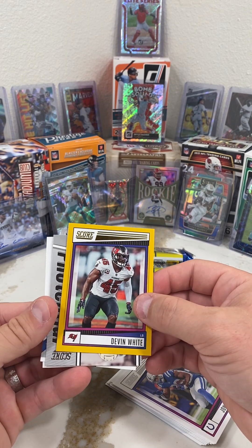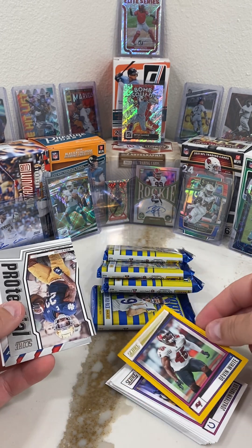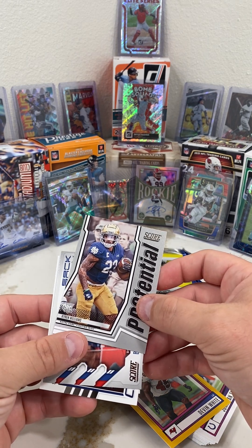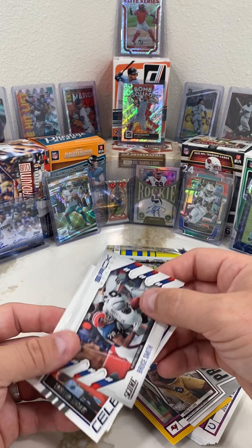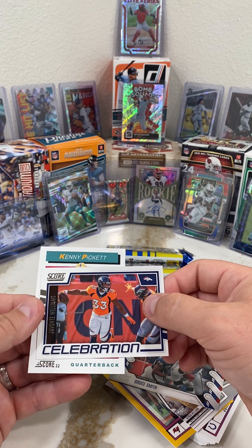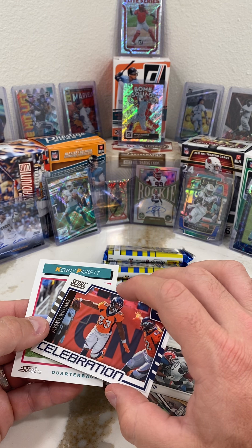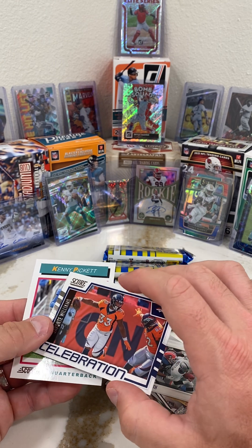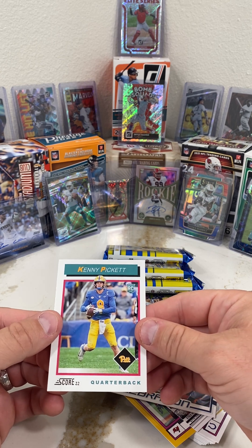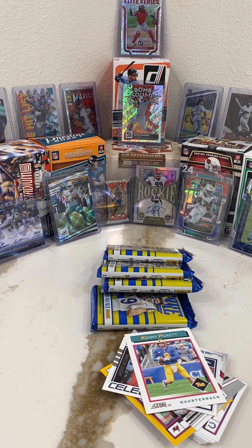Devin White - that guy's a monster. He wants out of Tampa; wish he would stay, even though I'm not a Bucks fan but my whole family is. Really nice card, I'll put that in the sleeve later. Kyrene Williams, Bruce Smith - that guy was a monster. Javante Williams - the only thing I don't like about some of these is you gotta hold the reflection in the light just right to actually read the name. Still a nice card. And Kenny Pickett's rookie card.